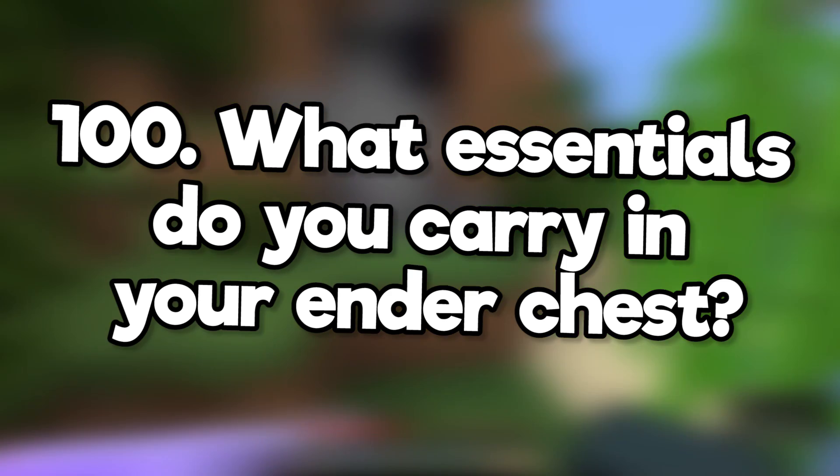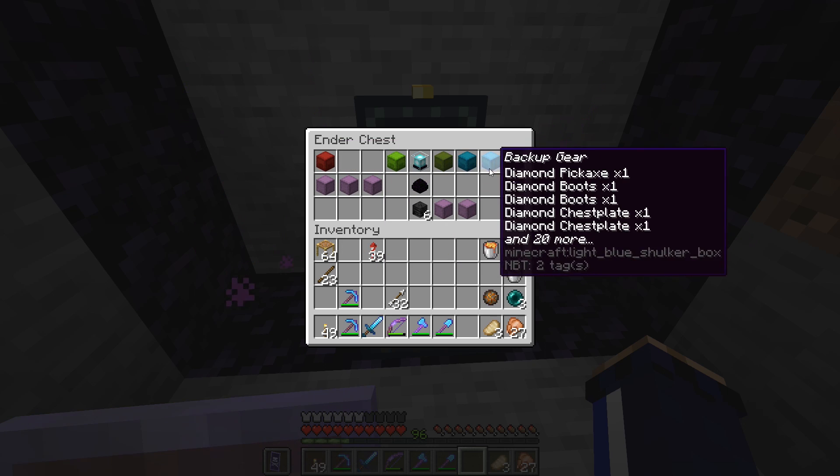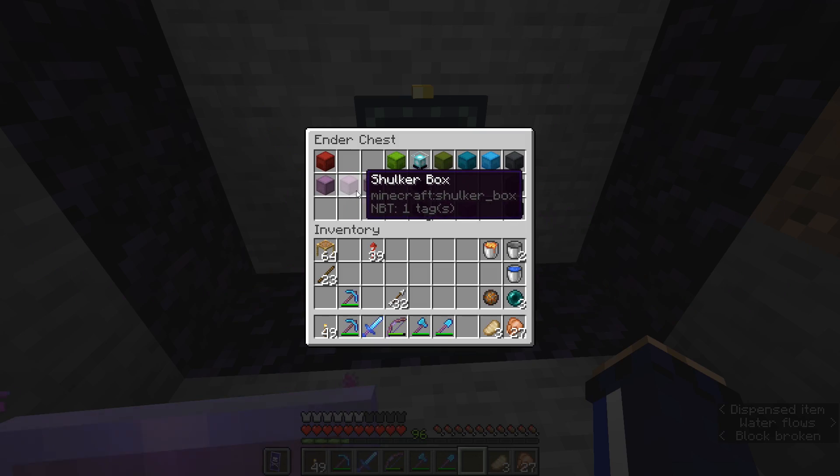What essentials do you carry in your ender chest? My ender chest is usually a mess, but I try to put essential supplies into shulker boxes. I've always got my redstone box, backup tools and armour, a bunch of enderpearls, and some fireworks. Plus a couple of empty shulker boxes so I can always grab them if I need them.